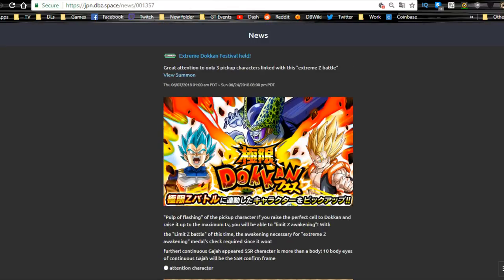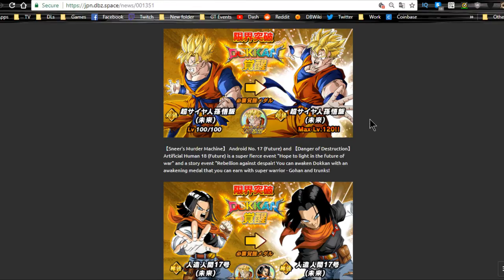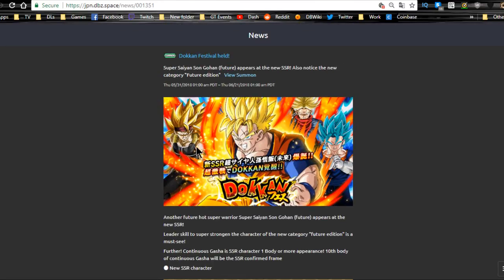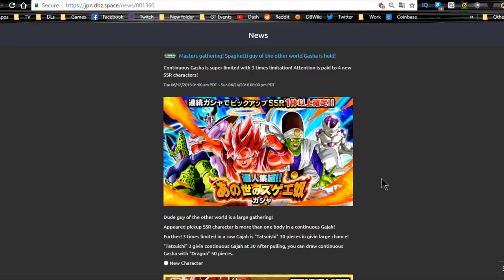The Future Gohan banner runs until June 21st and features Future Gohan as a Future category leader, along with Future 17 and 18 as orb manipulators, Super Saiyan 3 Bardock, one of the Vegetos, and OG Intelligence Trunks. I don't think I'll run a Future category team personally. Out of all the banners, the Otherworld Tournament is the one I'd most recommend since we don't know when it's coming back.